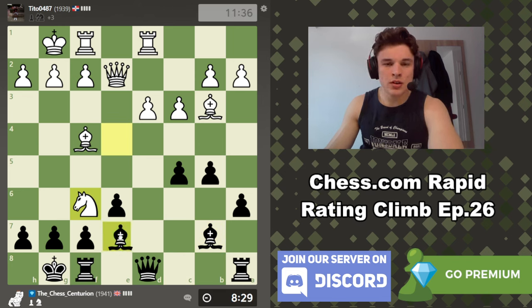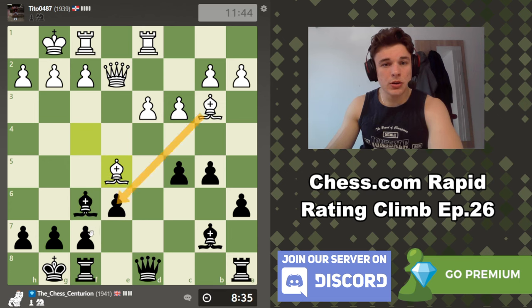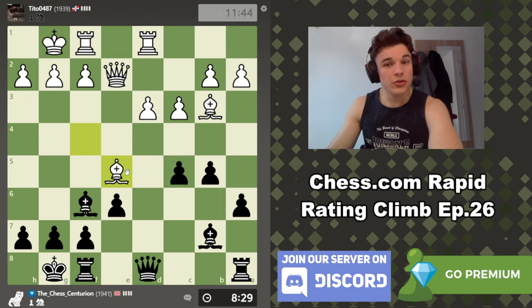He takes, so take back with the bishop obviously. We do have to watch out for ideas of bishop e6, pawn e6, queen e6 check at some point, but yeah we're fine. This was the move I was expecting. If we take, then his queen gets incredibly active, so I would rather he take us so we can take back.